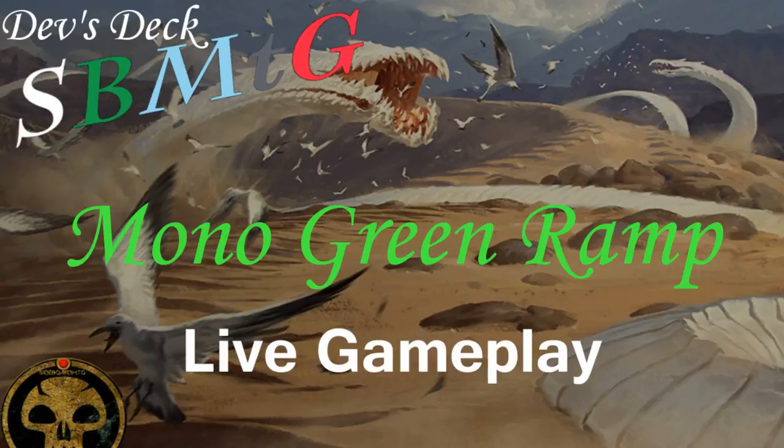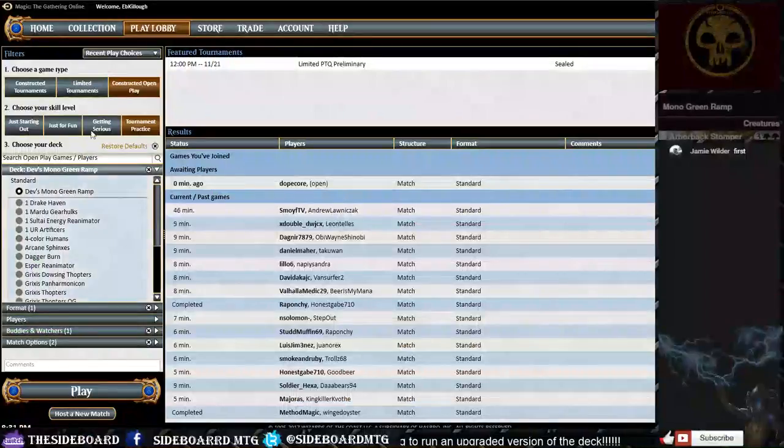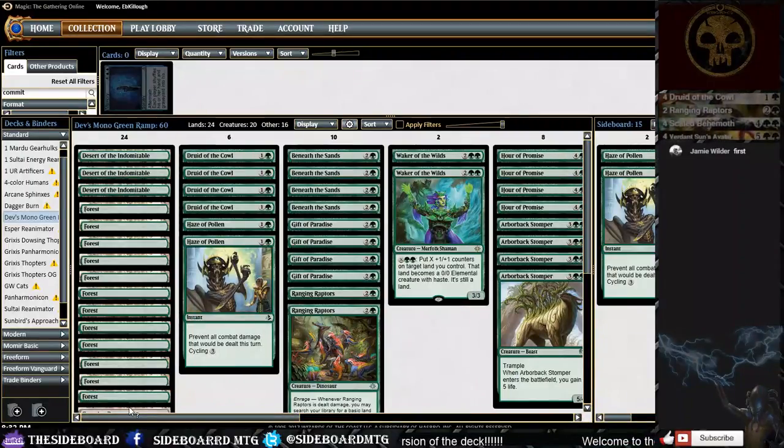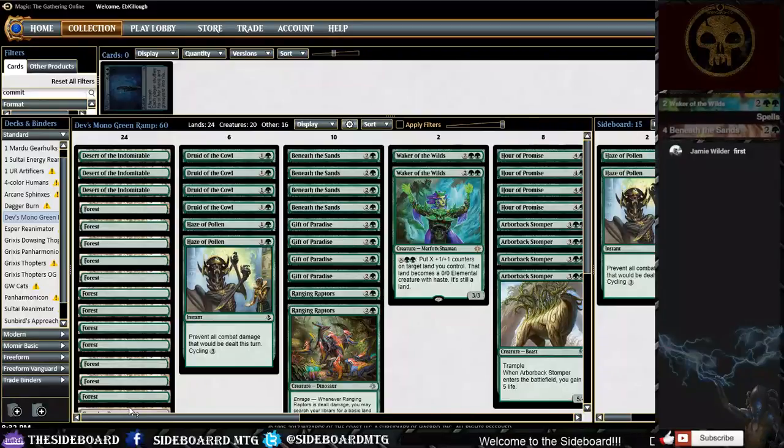Today we're going to go over the deck. It's a mono green ramp deck. We are going to be running the upgraded version. I had planned to run two games with the classic version he gave us, and then in the comments he gave us some upgrades. In the video he mentioned carnage tyrant and stuff, so I went ahead and picked up some carnage tyrants and a couple other nice pieces I think would make good additions. For game one, let's go over the land base.